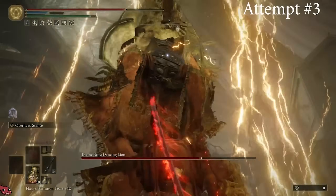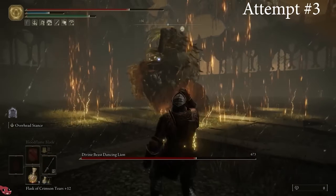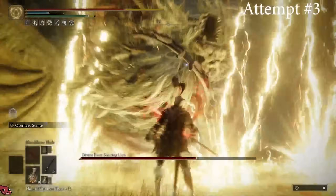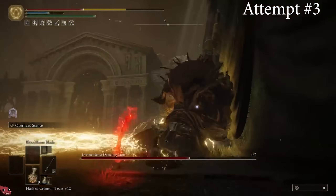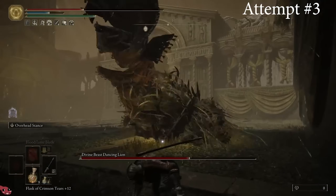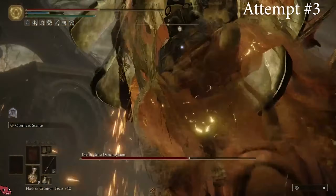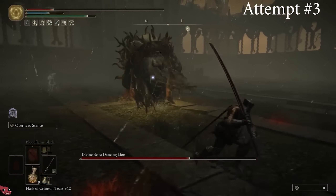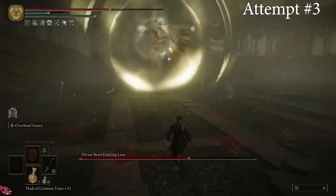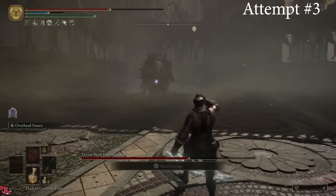Sometimes the camera angle can be a little extreme where it pushes inside your own body, making it hard to see anything. The boss design is beautiful — it's creepy, it's weird. If you haven't seen the boss, it's essentially two guys inside a big lion suit who dance around and jump around. It's crazy, it's amazingly designed, so weird and it works so well.